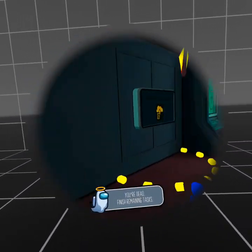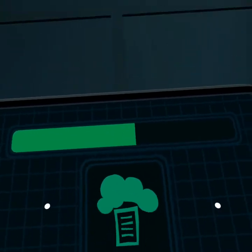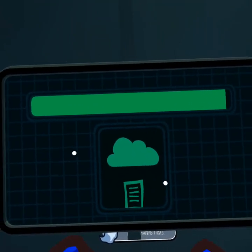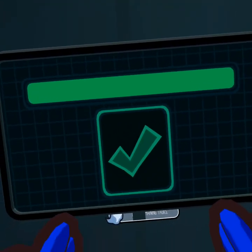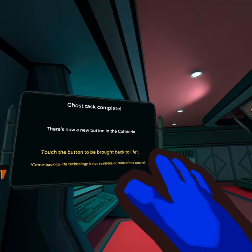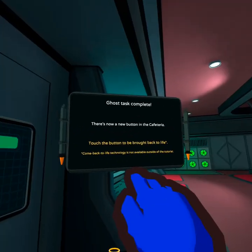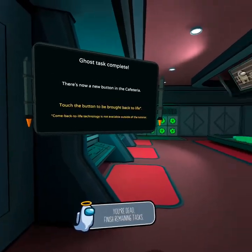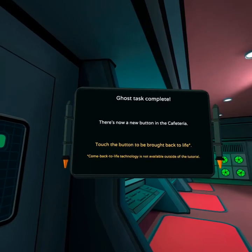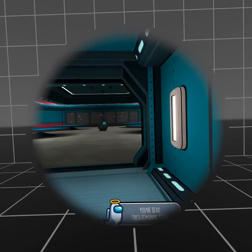Look at that dead body — that looks so realistic, that's so sick. I'll just go finish my download task. Perfect, easy as that. Ghost task complete — there are new buttons in the cafeteria. Touch the button to be brought back to life.